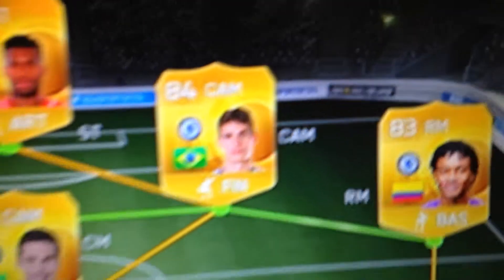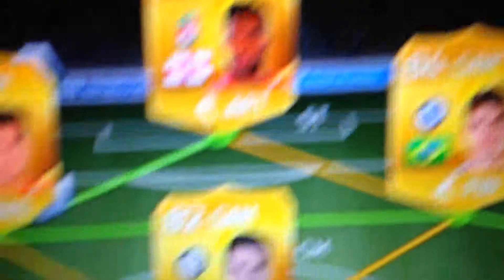Then we've got Daniel Sturridge — for me he's amazing: 89 pace, 82 shot, 81 dribbling.